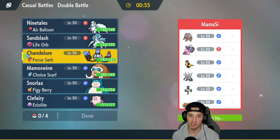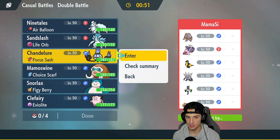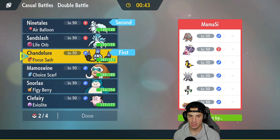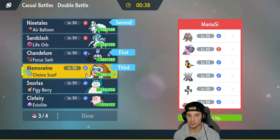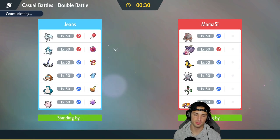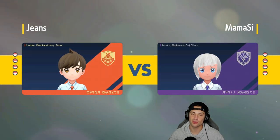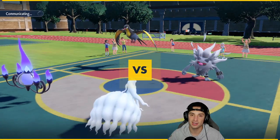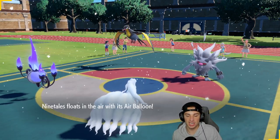Ninetales and Mamoswine are looking pretty spiffy here — lots of different moves we can get after it with. We do have to watch out for the fake out user, which would be Tinkaton. I think I just want to lead Ninetales and Chandelure — Ghost typing means I can always Protect Ninetales and really get after it that way. Then we bring Mamoswine in the back end alongside Sandslash — the full snow squad. Big shoutout to the team creator, That's Plus One, for making this rental code. He made a video featuring ten new Regulation E teams — link will be in the description.